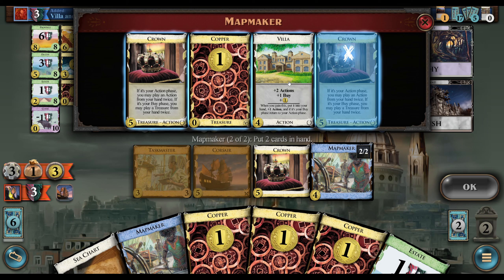We could also just buy a Taskmaster and a Villa and then Rush a Corsair and something like that. I don't know that there's gonna be a great target for a Crown here, unless we buy a Gold. I guess we can Crown the other Villa. I don't really want the Crown out of deck sitting out with a duration particularly.